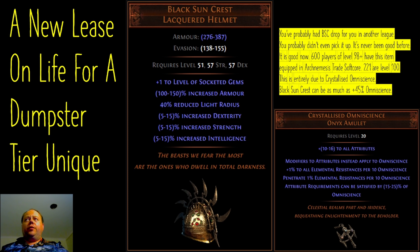The reason it's being used is because of the new unique amulet Crystallised Omniscience, which is arguably the best new item in the game. Some people will argue Melding of the Flesh is better, but both of them are extraordinarily strong.